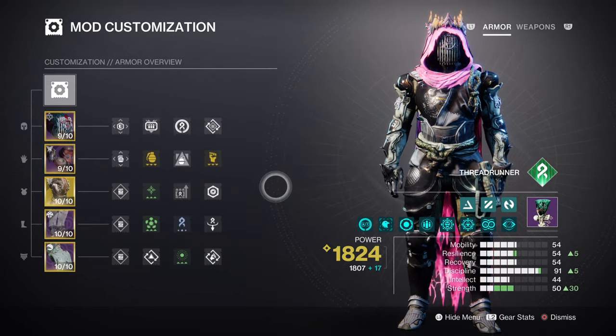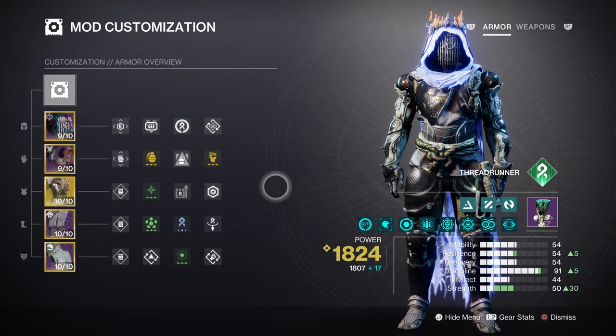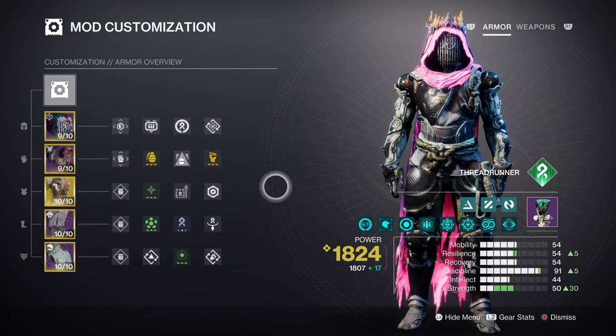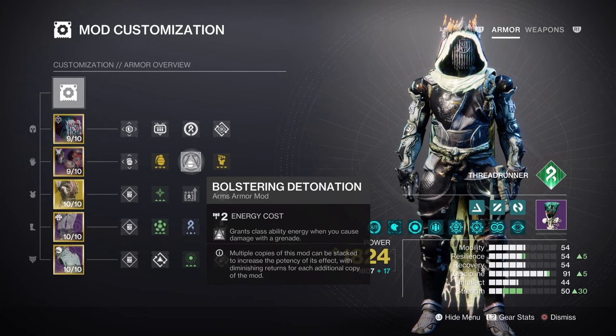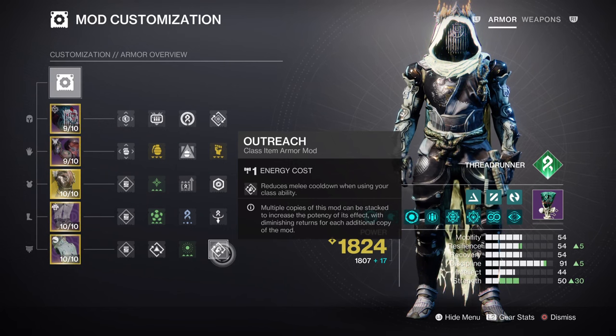Mobility and Strength are both tier 5, and both stats play a part in the build from Aspects to Fragments used. Maxing any stats out is recommended as it will give you the best results, but following the Fragments used, you can avoid needing higher tier armor. Mobility at tier 5 will give you a 32 second cooldown, which is great as we don't need to invest a lot into this. It is recommended to have Bolstering Detonation for the 12% class ability return via grenade usage. Strength is also the same at tier 5, with it offering a 1 minute 34 second melee cooldown. We'll be using the Melee Kickstart mod for the 34.4% melee regen upon activation, and then the Outreach mod for the 12% melee energy on return. Once everything is combined together, the cooldown actually becomes pretty good in higher tier content.